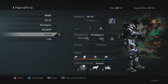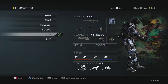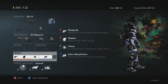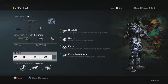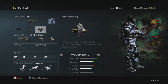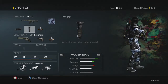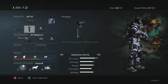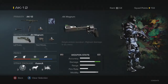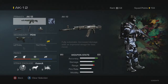Another AK-12 class, this time with a silencer for running around the map — similar to the SC2010 class. The perks are Stalker, Ready Up, Extra Attachment, and Focus. I use Extra Attachment so I can have all the attachments on it to reduce recoil, and the silencer keeps me off the enemy's minimap. I'm also going to switch this secondary to the PDW. Same Assault strike package.